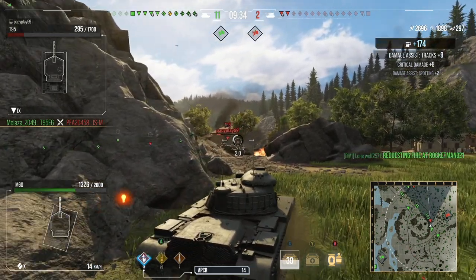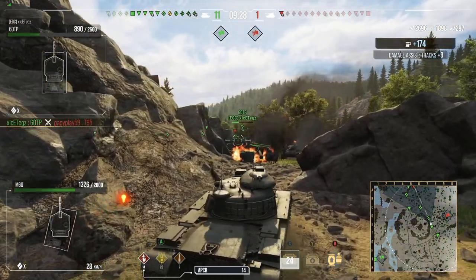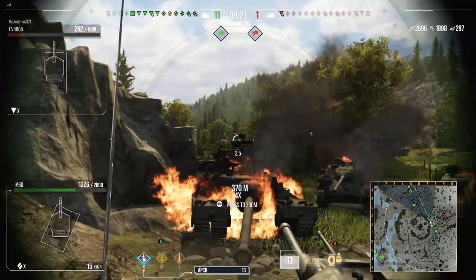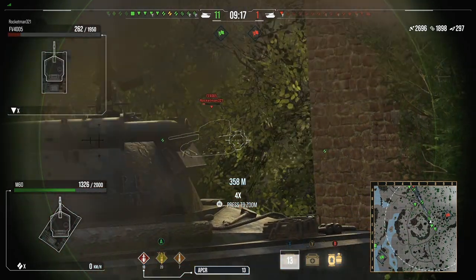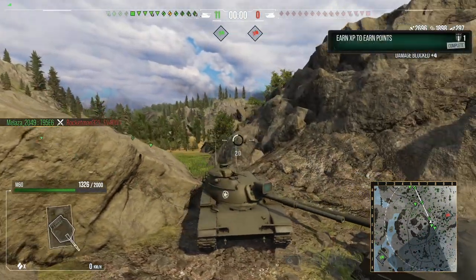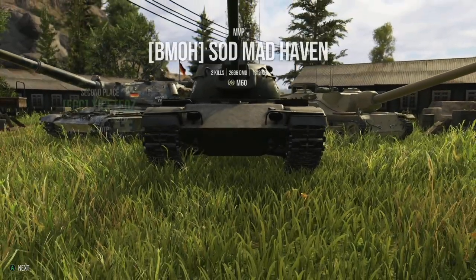Pulling back — you do not want to get shot by a T-95. Stay away from those; they hurt quite a bit. Pulling up, we're going to try and get another shot into the FV4005. Instead of aiming for the rear like I should have, I shot the building. Fun things happen. And right before we're able to get the final shot off, someone else takes him down — we were looking to steal the kill and we weren't able to.